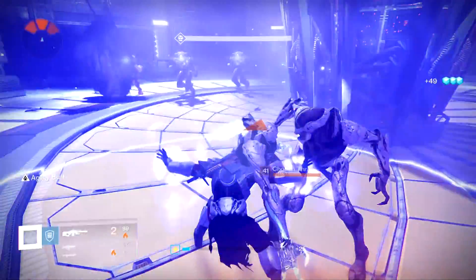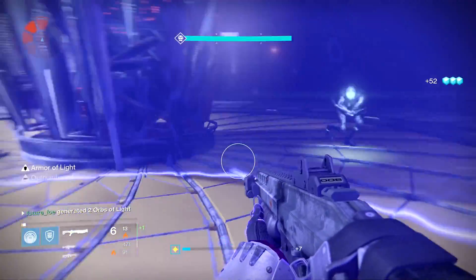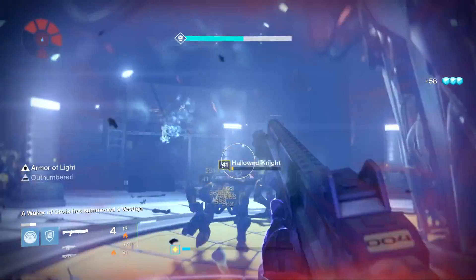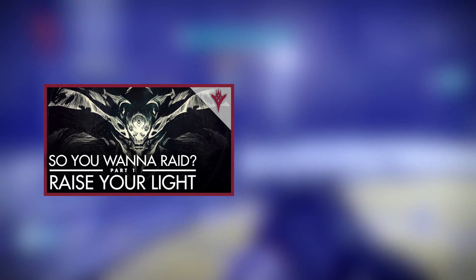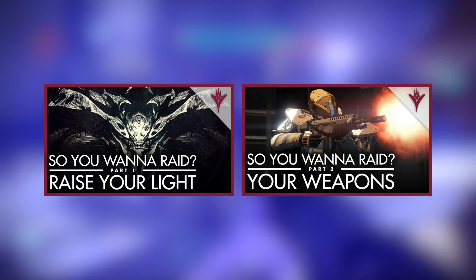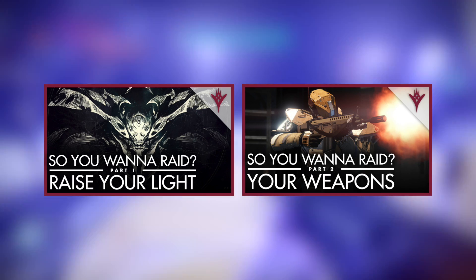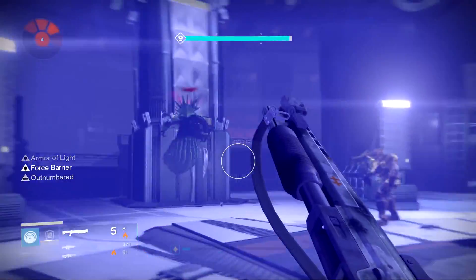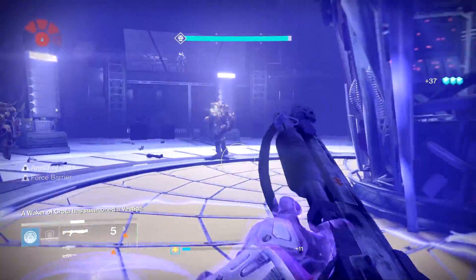Hello everyone and welcome back. Succeeding in Destiny's Raids is a testament to your team's skill in communication. You can make things a little easier however by choosing the right build for your subclass. In previous videos we went over how to raise your defense above 280 light and we went over some weapon recommendations. In this video we're going to take a closer look at another huge key to your success in King's Fall: your subclass.